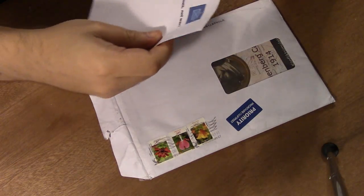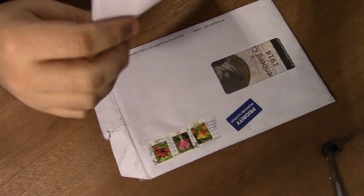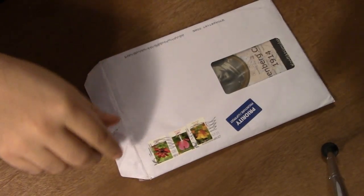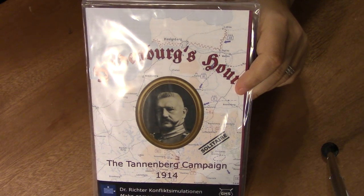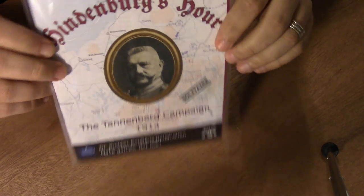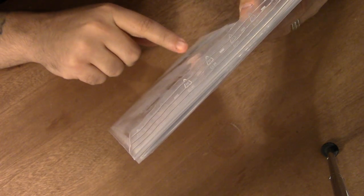So, Dr. Richter Conflict Simulation. Kido Butai was a World War II Midway, Battle of the Pacific game. This is called Hindenburg's Hour. He's gone from World War II and now he's jumping down to World War I. Kido Butai was a nice small footprint solitaire game, and this is also a small footprint solitaire game. On the back: one player, low complexity, takes about 60 minutes, 8-page rules booklet, 8 by 12 map, 25 die-cut counters.